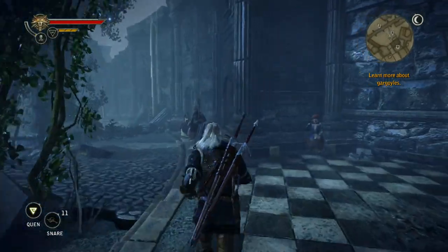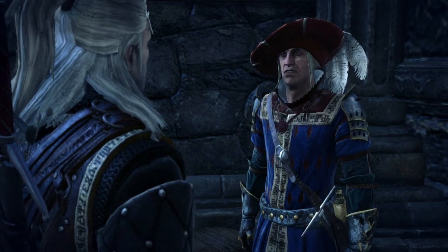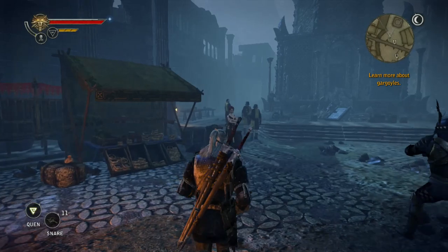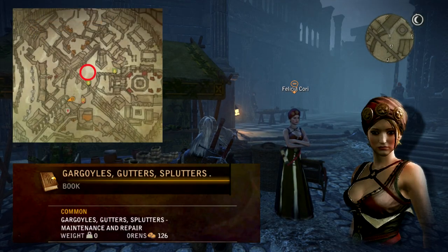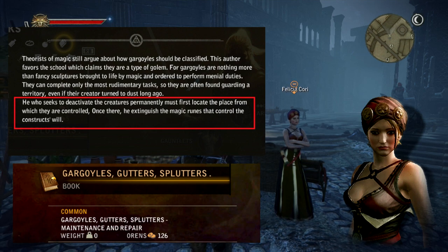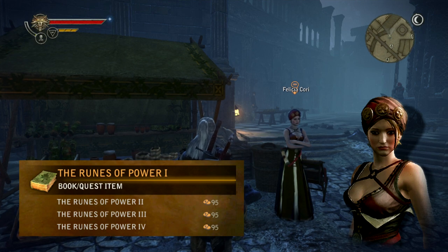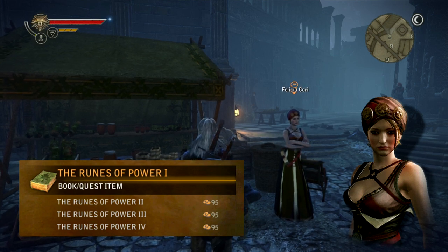After picking up the quest you can speak to Brazabon nearby for a little more detail. The next step is to learn more about gargoyles. You can do this by buying a book from Felicia Corey, who is located near the center of the Loch Muin main square. Read the book and you'll learn that to permanently destroy gargoyles you must destroy the magic runes that power them. Felicia Corey also sells four books that explain more about the runes of power, which we'll examine later in the video.